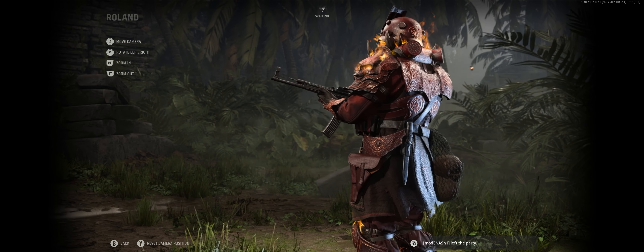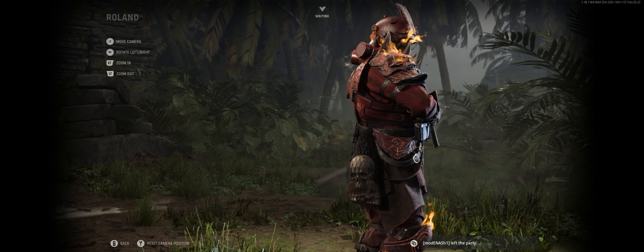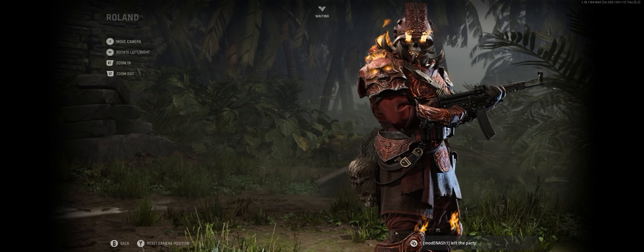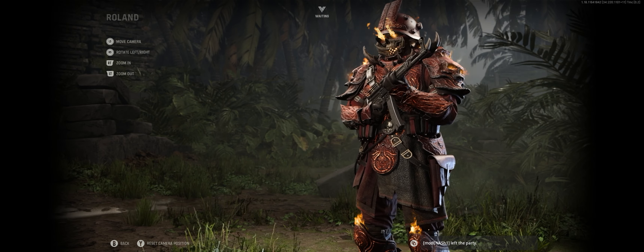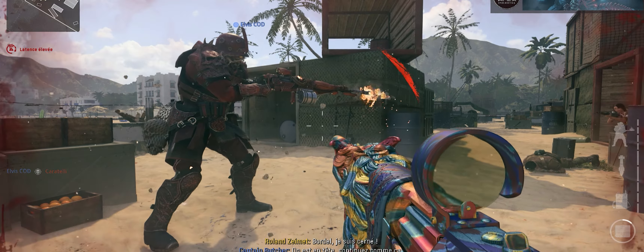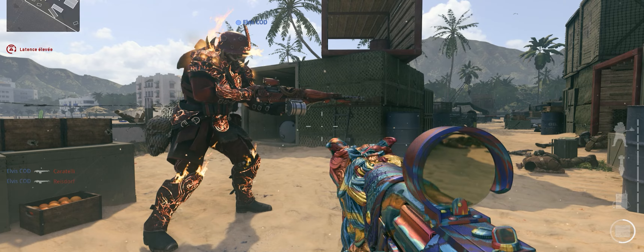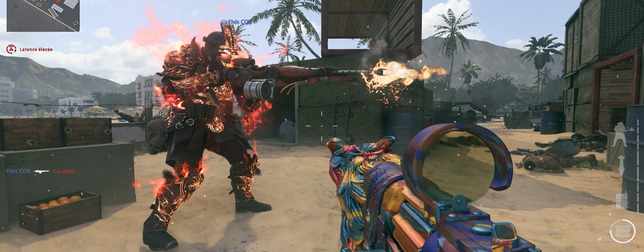This bundle comes with 10 items. Starting off, we have the Ultra War skin for Roland. There is something very special about this skin — it is the first reactive operator skin to ever come in Call of Duty. Every two kills you get for the operator, it'll essentially level up in-game and turn him into this badass looking Ghost Rider thing. It's absolutely insane to look at.